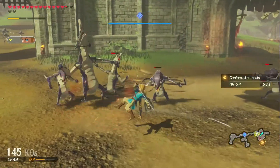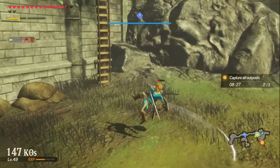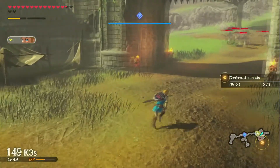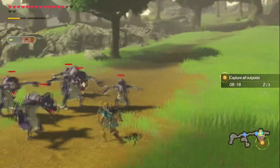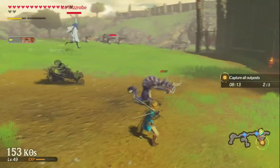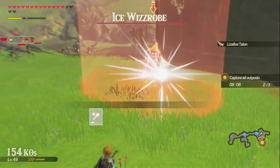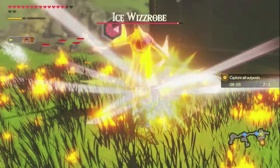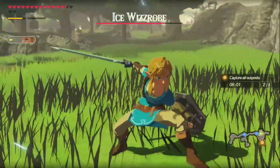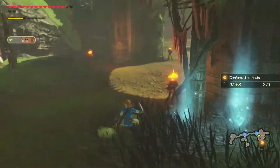Oh, there's some more Lizalfos. There's an Ice Whizrobe. Yeah, I want that Ice Whizrobe. Definitely want that Ice Whizrobe. Out of the way of that. I can fire on you. I wouldn't need it — it's just a basic Whizrobe. Whizrobes are easy to kill, unless there's a lot of them, then it becomes problematic. Is there gonna be a Fire Whizrobe anywhere down the line?